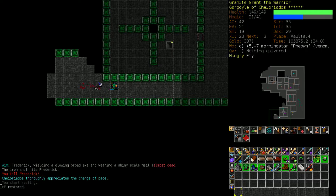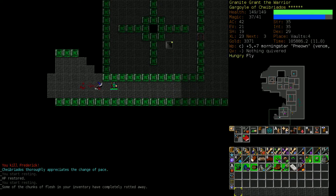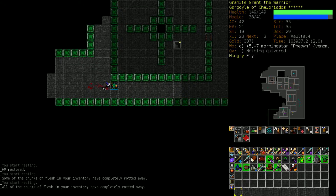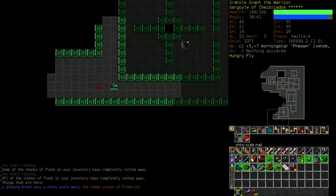Iron Shot doing work. We have a good amount of mana now. Spellcasting at 15 is nice. Maces and flails are getting there. Shields getting there a little more slowly. This stealth manual will eventually run out after a certain quantity of gained experience.